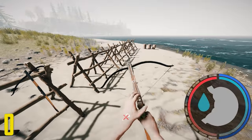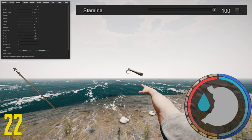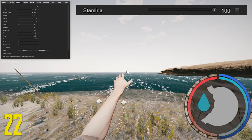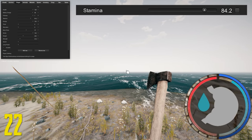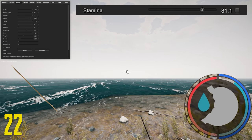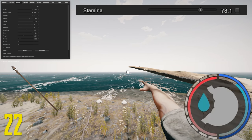Starting off with power attacks at 27 stamina. Next is throwing upgraded and weak spears — they both use 22 points of stamina. I've mentioned this a lot before: they both do the exact same damage. So if you're going to throw spears, throw the weak spear — you don't want to lose your upgraded spear, especially if you actually use it as a weapon.